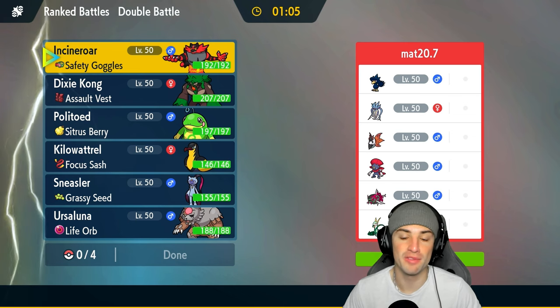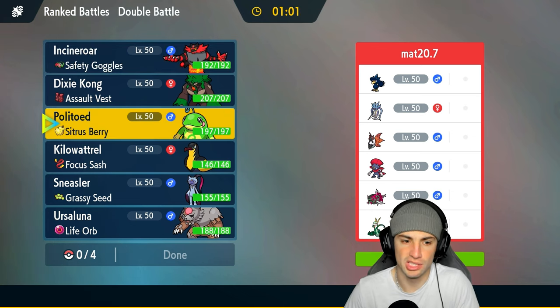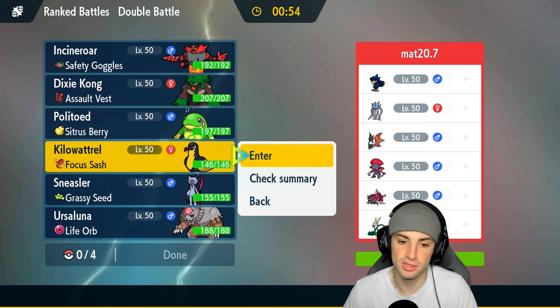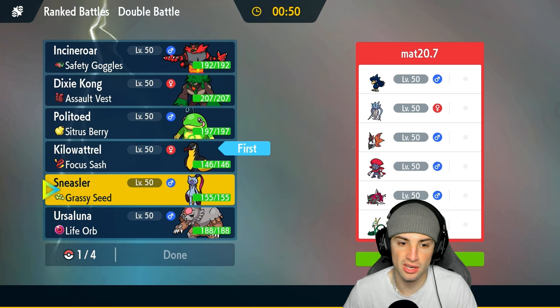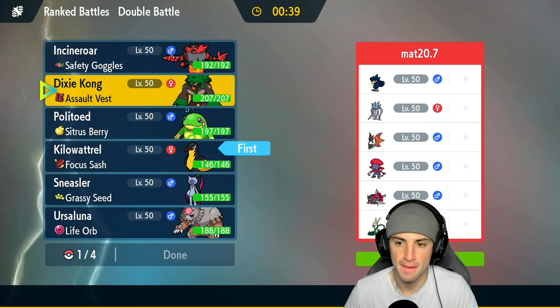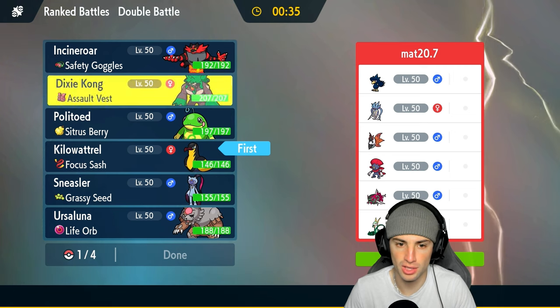They've got Volcarona, Weavile, and Basculegidon. I think Kilowattrel is going to be a decent lead to deal with the Serperior and set up Tailwind. I could also bring in Rillaboom and Sneasler — Sneasler is actually pretty good here. I'm scared of Superpower boosting their defenses and making them super bulky, but I think we can deal with it.